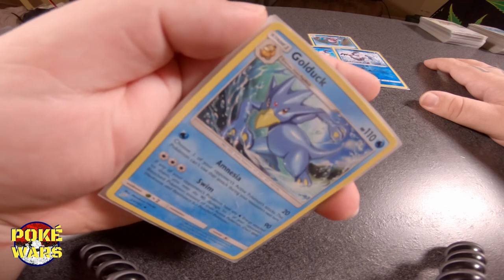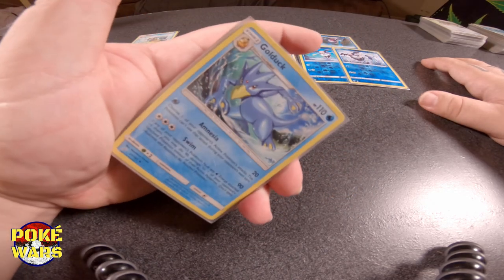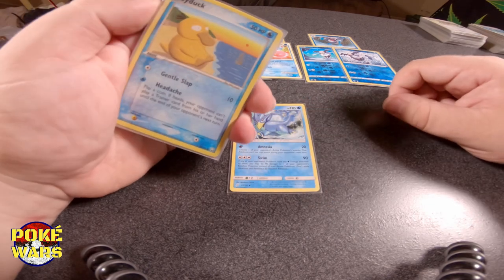Our Galarian Mr. Mimes and Mr. Rime — we're going to throw that up next to our Slowpokes, Slowbros and Slowking. That's going to be our third evolution of Pokemon. And then one of the least favorite cards. So we came across the Golduck. We tried to look for this in a holo or reverse holo — couldn't find it. But this is a pretty rare, semi-rare Golduck. We all know him — the dude that confuses just about everybody. And himself.